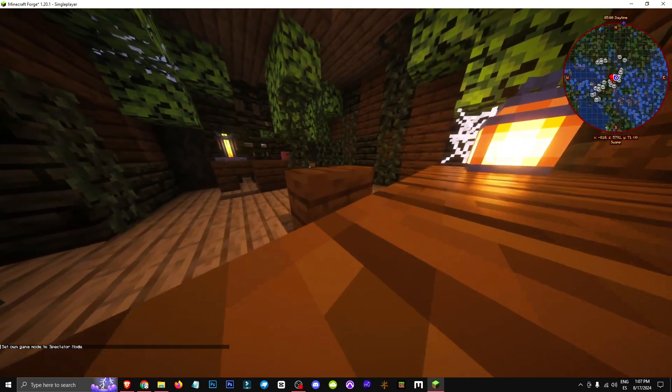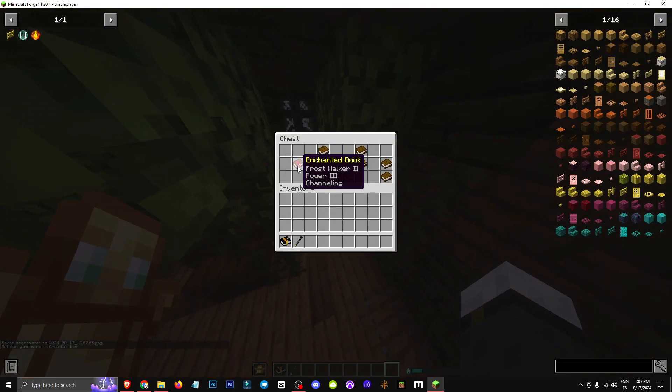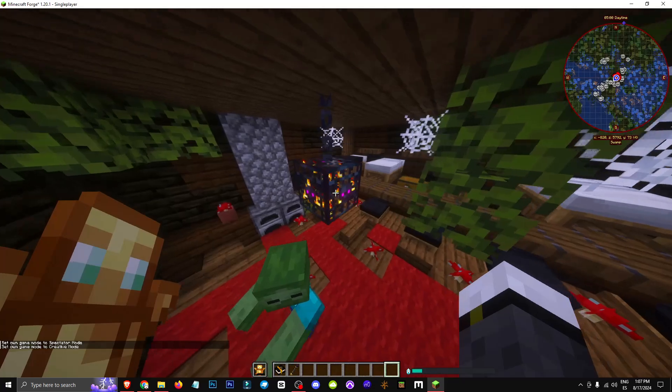I don't get why Gerthy structures don't drop more mod-specific loot. Instead of junk and books, why not drop mod enchantments? No disrespect to the creator, but the structures seem pointless.